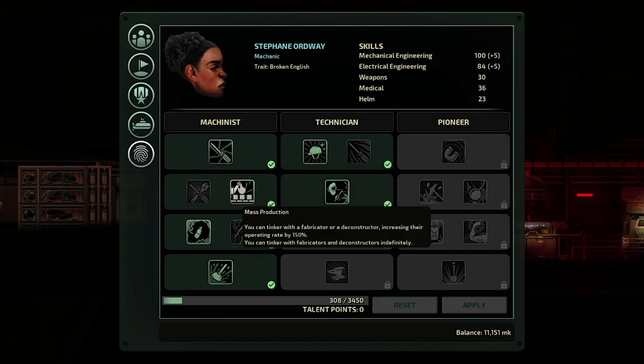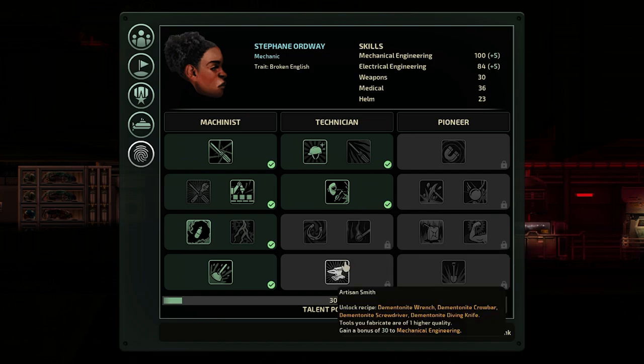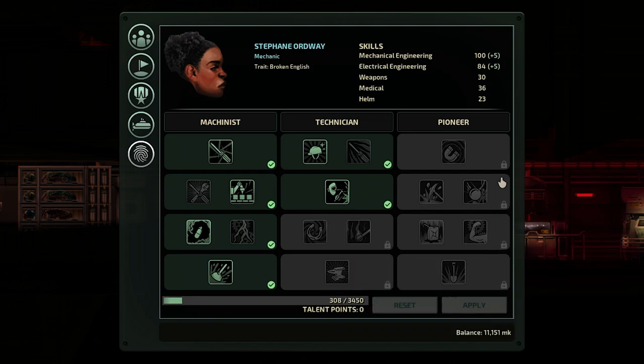The Machinist will give you access to bonuses for your submarine to increase its speed and reduce production times. For the Technician, it will give you access to bonuses and items that work best in emergency situations. And finally, for the Pioneer, you get bonuses specific to mining and salvaging.